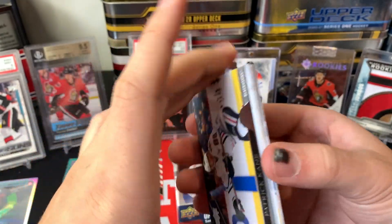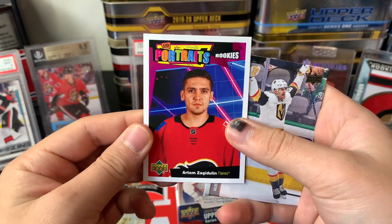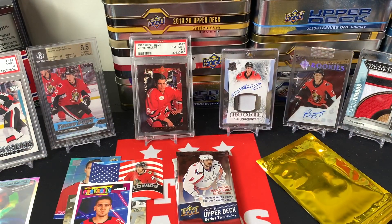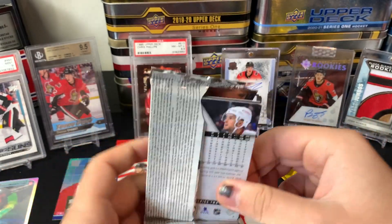We've got a Patrick Kane, Ryan Pulock, Miro Heiskanen, and an Artem Zub / Akil Thomas rookie portraits — lots of inserts, no Young Guns to kick off. We're down to the final two packs before the gold hit and it's been a bit of a dud so far.